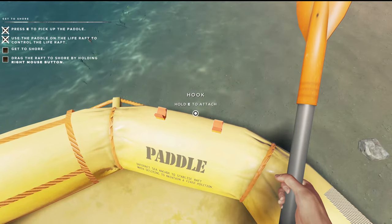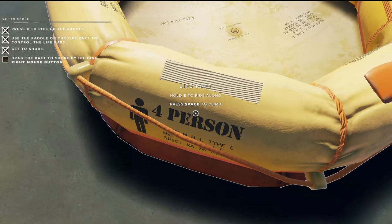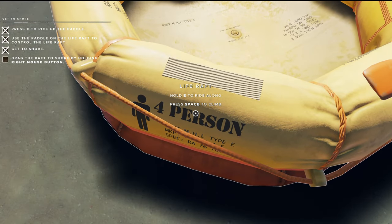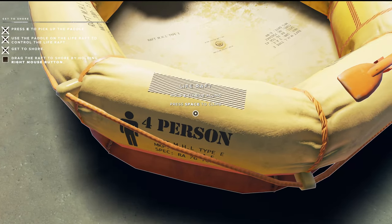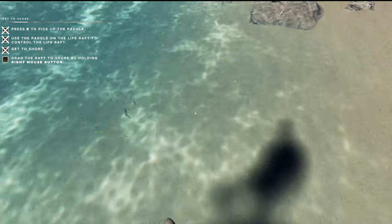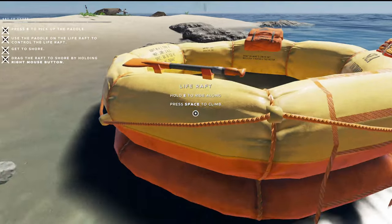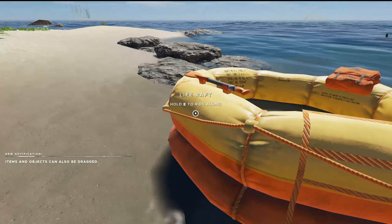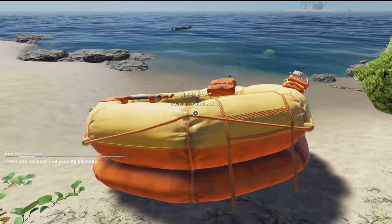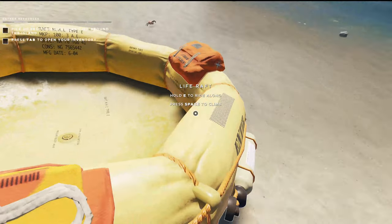There we go. We can hook — attach the oar back. Now let's see. Climb back in, or hold E to ride along, or space to climb. If you right-click, you can drag it onto shore, which is a good thing. Let's see what we've got in here.